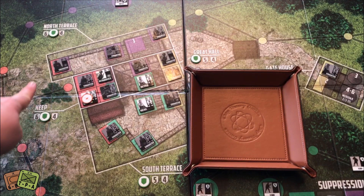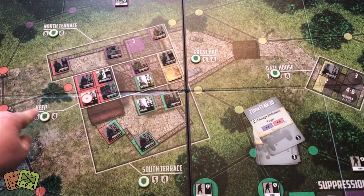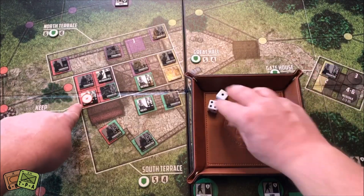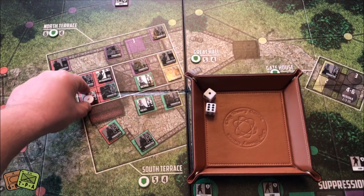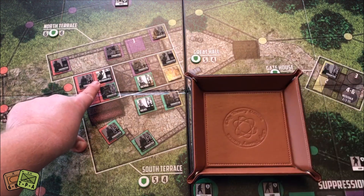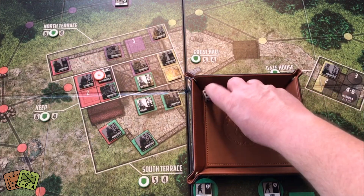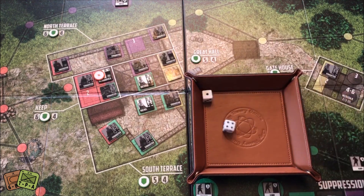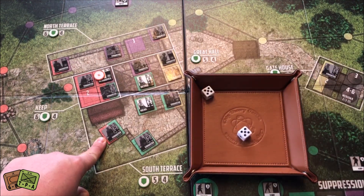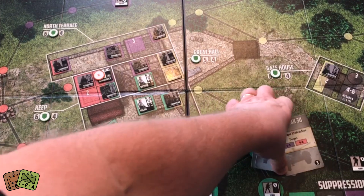For the North Terrace we need fives. Starting here — he's fine. These guys need fives: one takes another Disrupted token and is dead. Petrakovich gets a Disrupted marker. My exhausted leader Schrader is missed. The South Terrace needs sixes — he doesn't get hit, rolling double fives. So yeah, that was okay. We lost one Defender.